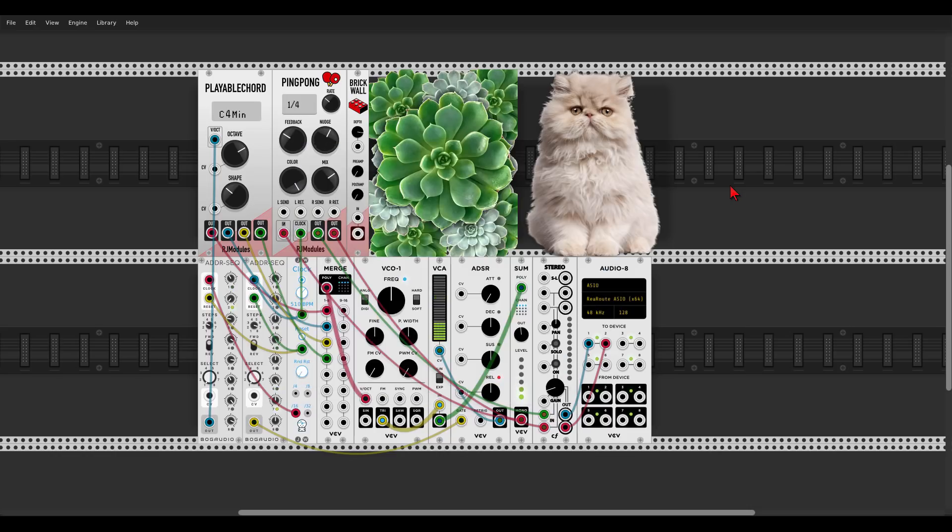Hey guys, today we will have a look at some of the new modules that were added to the VCV collection in the last weeks. We start with the new modules from RJ Modules: we have the Playable Chord module, which is a sort of a chord generator with 4 outputs; a ping pong delay which you can sync with the clock; a brick wall limiter; and a couple of blank modules. Here I have a small patch going with the chord and the ping pong delay, synced to the clock. Go check it out.